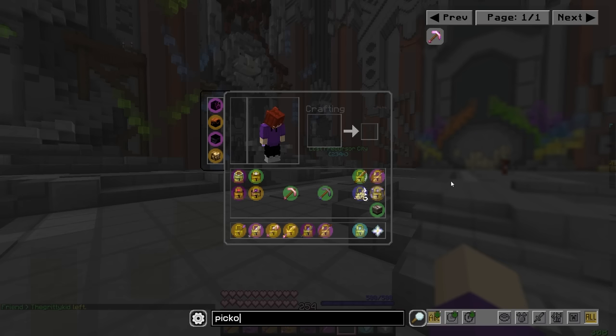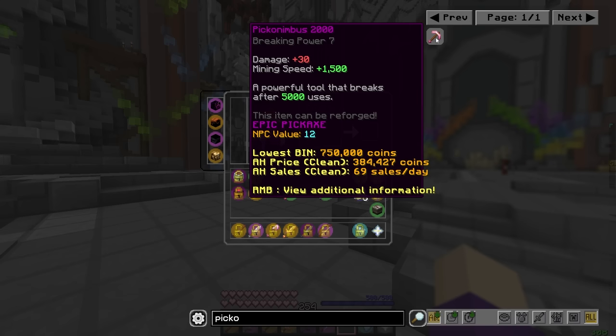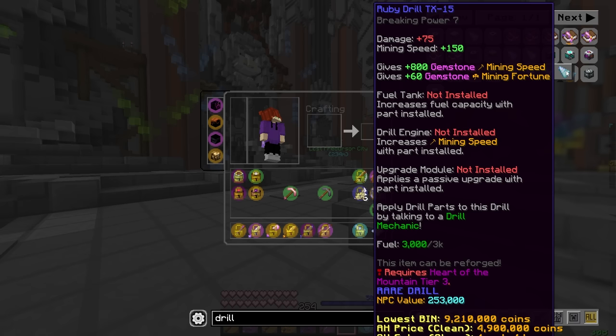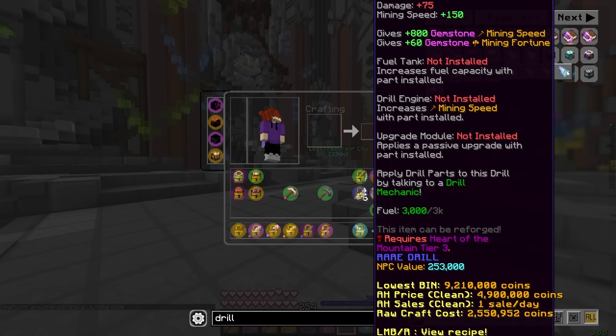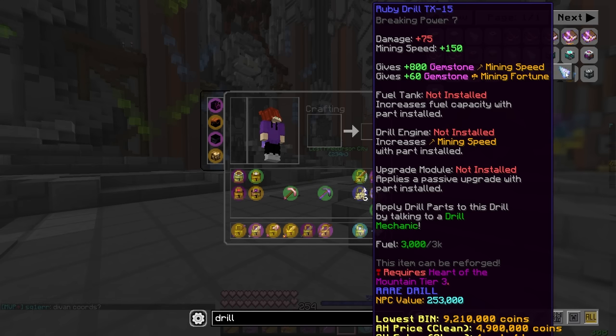The pickaxe you're going to be using is called a Picanimbus 2000. You can buy these off the AH — they have limited durability but give you 1500 mining speed, which is very useful. You'll mostly use this to get a lot of your early commissions done. You can also get a Ruby Drill TX-15, which while more expensive and generally worse at 150 mining speed instead of 1500, you don't have to worry about it running out of durability, only running out of fuel. Depending on how long you spend on this, it may be cheaper, but I'd just recommend getting Picanimbus.